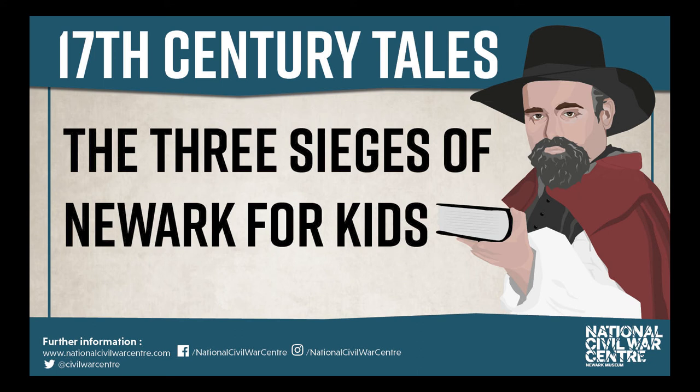A sconce is a star-shaped earthen fort — a fort made of mud — that could hold about 150 people and supports the main fortifications. And even though a sconce is made of mud, it's still pretty tough and can actually stop a cannonball more effectively than a stone wall. Newark had two big sconces called the King's Sconce and the Queen's Sconce. The Queen's Sconce is actually still there — you can go and visit it at Sconce Park in Newark and play on the sconce that used to be filled with Cavalier soldiers.